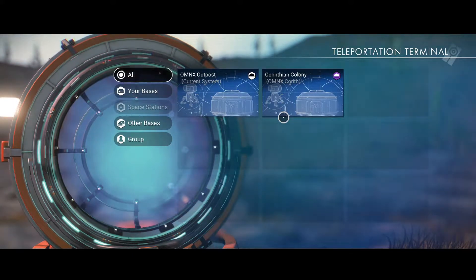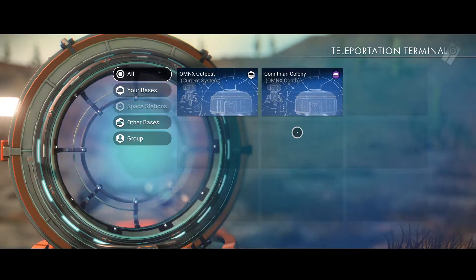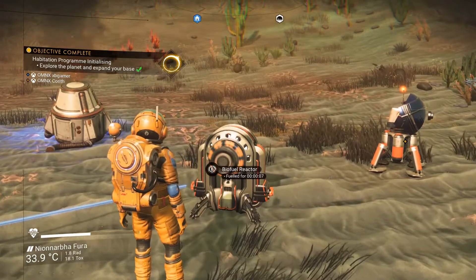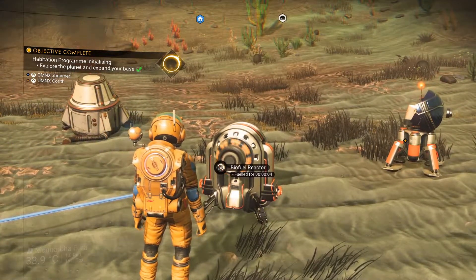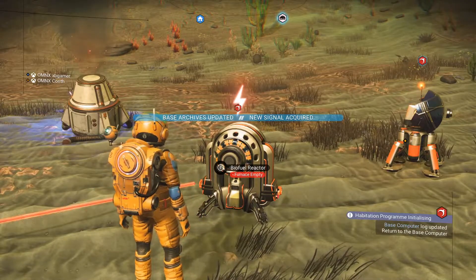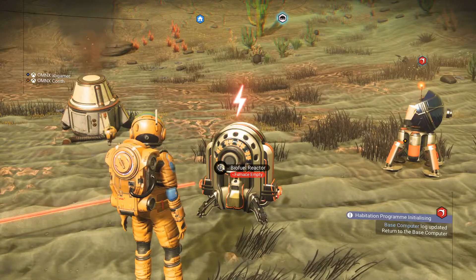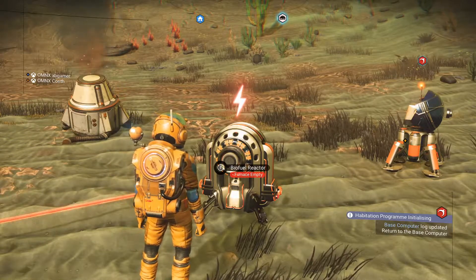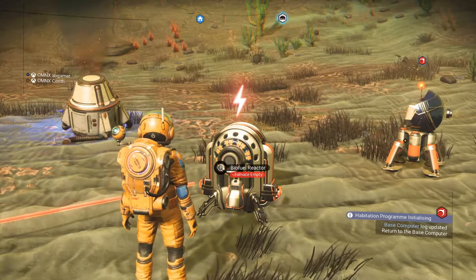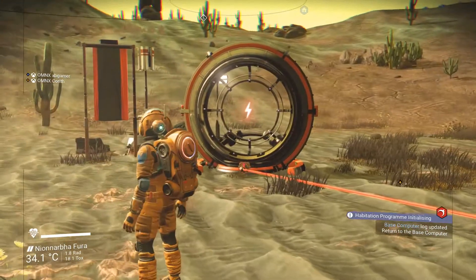Yeah, so it's like — at least now I know how to do it. That's cool. So what happens if I come to you — does the biofuel reactor at my place run out of energy? Let's give it a try. Is yours offline? Yeah, mine's offline. Okay, let me try coming to you and see what happens. You won't be able to, because mine's not on then. Let's just see what happens. Try it.